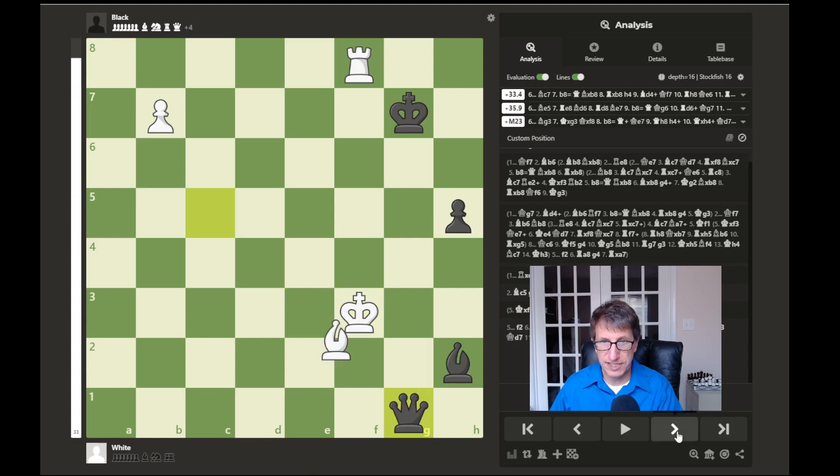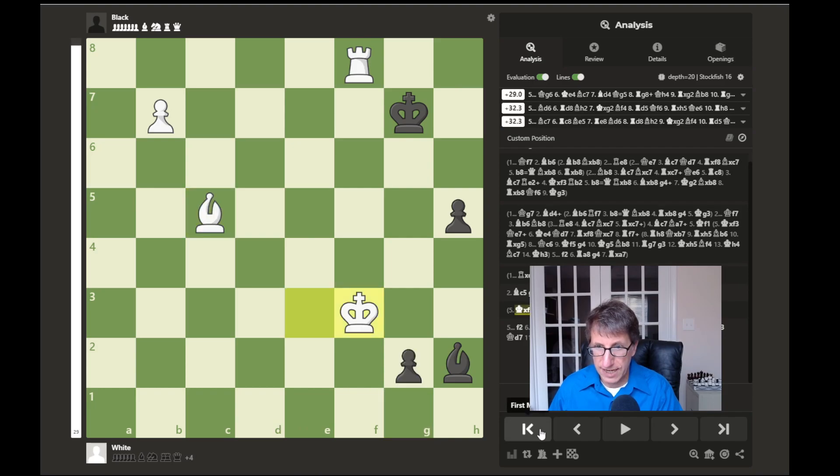White should have just captured this pawn. After that, if the bishop captures, white would be winning because if the bishop captures the bishop then the pawn would promote. If the king captures the rook, the bishop could capture and then this pawn would promote again. So white should have won from there.